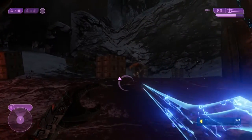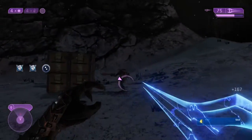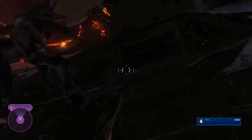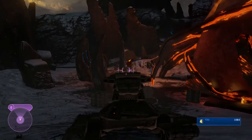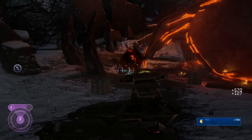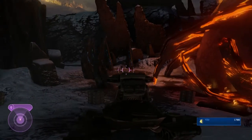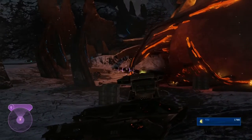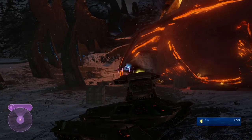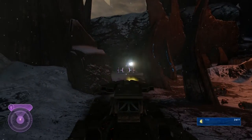So there are three skulls that I have on. Skulls are ways you can get your points up — the base value for every enemy you kill. I have Thunderstorm on, which promotes all the enemies. These flood forms aren't really affected by the Thunderstorm skull, so it's pretty much a free point booster. I also have Famine on, but I'm not really using any weapons except for my sword, so that's kind of another gimme. And I also have Catch on, but none of the enemies in this level throw grenades, so that's also another gimme. Three easy skulls to deal with. Obviously, skulls in general make your life harder, but if you play it right, you can pick some skulls that are easy to deal with and get some point boosters for pretty much no reason.